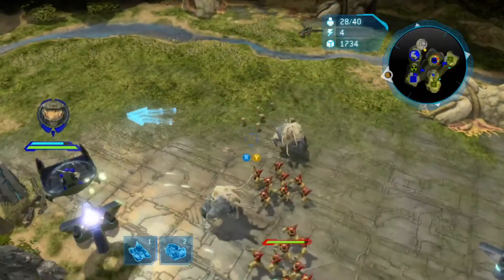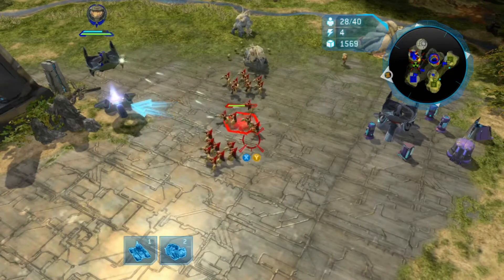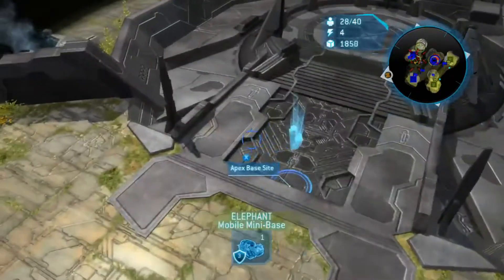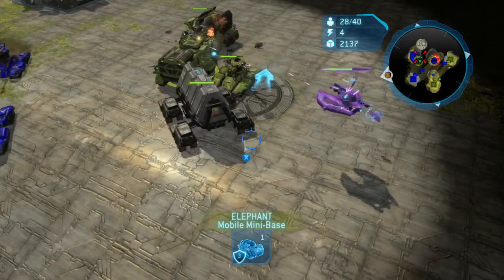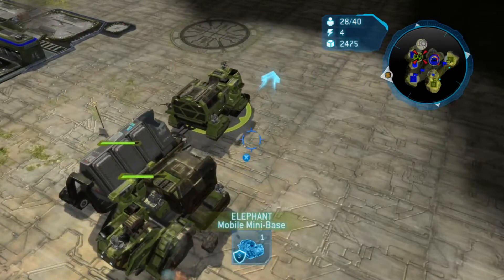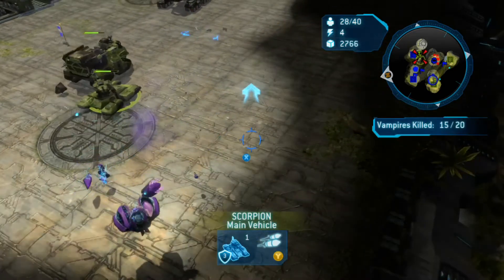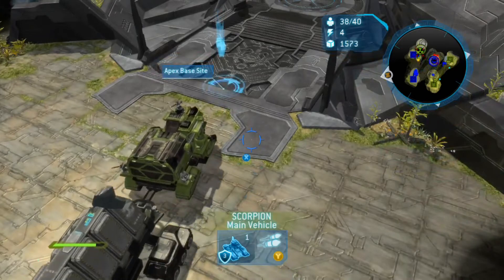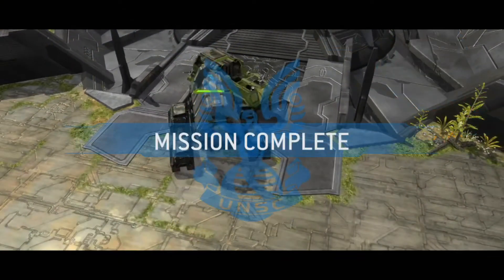Erkin, you're just too damn good. I mean, all the enemies are dead, except for the flood over here in the middle. They want your Spartan's giblets. I'm just going to drive my elephant over there. He doesn't want to behave. He's in the red — come on, you can make it. They made it! Erkin, we did it!